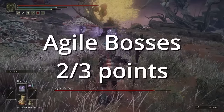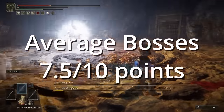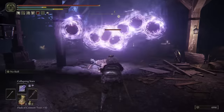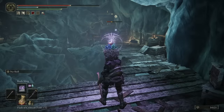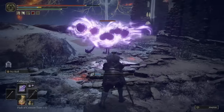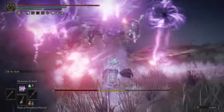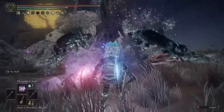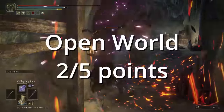We're going to give Gravity Greg a 2 out of 3 for agile bosses, a 3 out of 3 for large bosses, and a 7.5 out of 10 for average bosses. For open world, Gravity Greg was underwhelming. You are mostly limited to Collapsing Stars or Rock Sling for most situations. Rock Sling is very ineffective if there's even the smallest obstacle in the way, and Collapsing Stars pulls your enemies towards you, which is not ideal for a caster. The only AoE you have is the Meteorite of Estelle, which drains your FP and is not usable in most situations. We're going to give it a 2 out of 5 for open world.